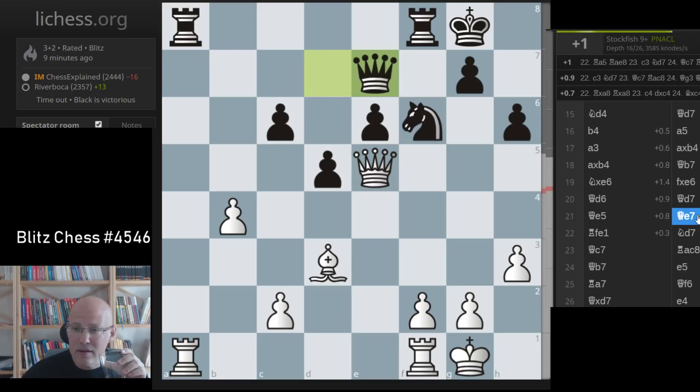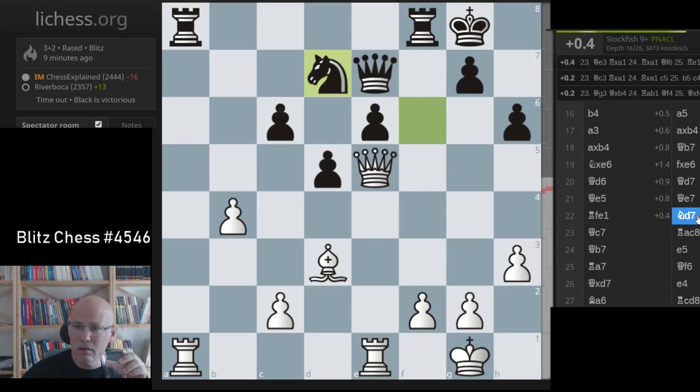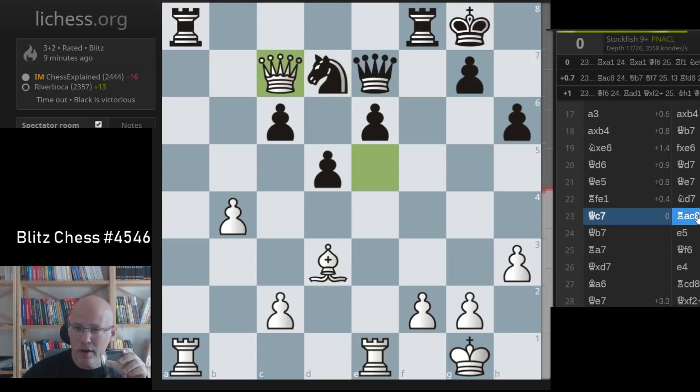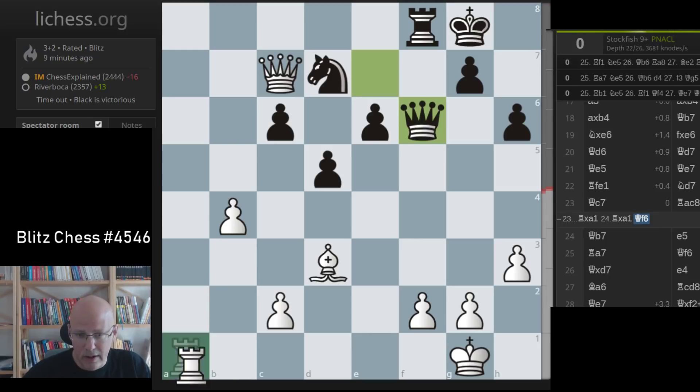Here I had something better: Rook a5 or taking. It's still pretty annoying for him, but he can take Queen f6 - that's a resource that I definitely should not have allowed.